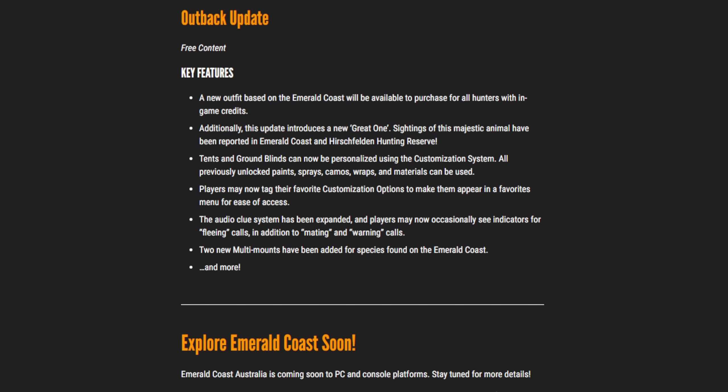Next, tents and ground blinds can now be personalized using the customization system — all previously unlocked paints, sprays, camos, wraps, and materials can be used. That's honestly really impressive and a big deal. Players can now also tag their favorite customizations, like a little favorites system. The audio clue system has been expanded and players may now occasionally see indicators for fleeing calls, similar to Way of the Hunter. Two new multi-mounts have been added for species found on Emerald Coast, which is awesome.